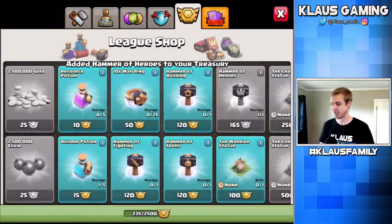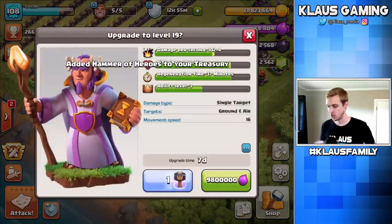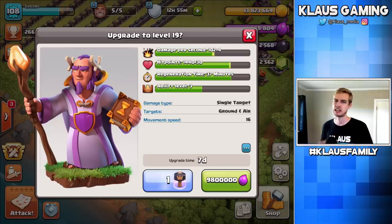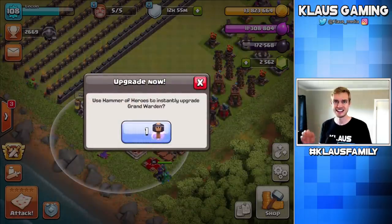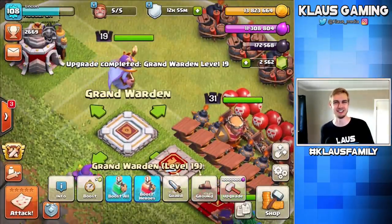Alright, let's buy this hammer — 165 medals — and let's upgrade this Warden with a hammer. It's free; I don't need to spend any of my Elixir, and it's an immediate upgrade. I love the hammers — they're amazing. Let's do this in 3, 2, 1 — BAM. And yes, the Warden is now level 19.